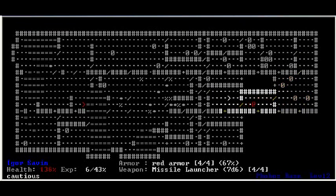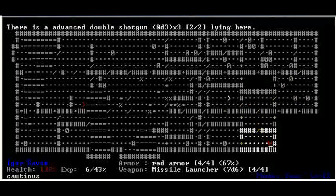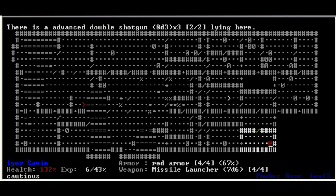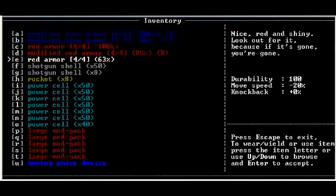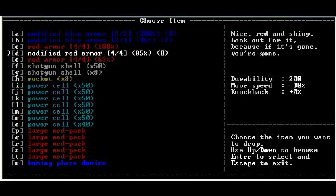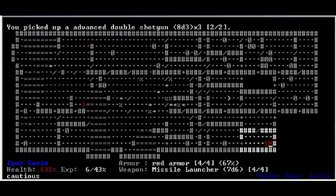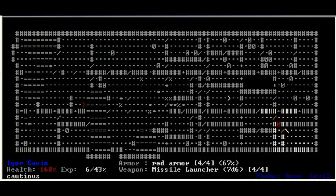Let's steal some rockets out of that and do some health. An advanced double shotgun — what? I'm incredibly lucky. I can't believe I'm doing this, but I guess I'll drop some red armor to pick that up. Just what? Why is all the good stuff spawning right now?